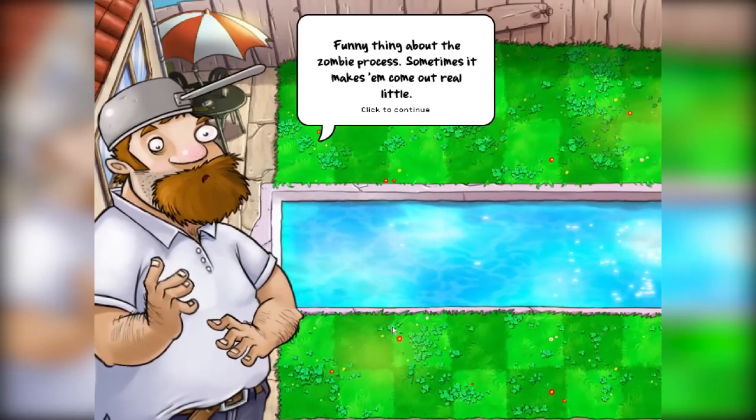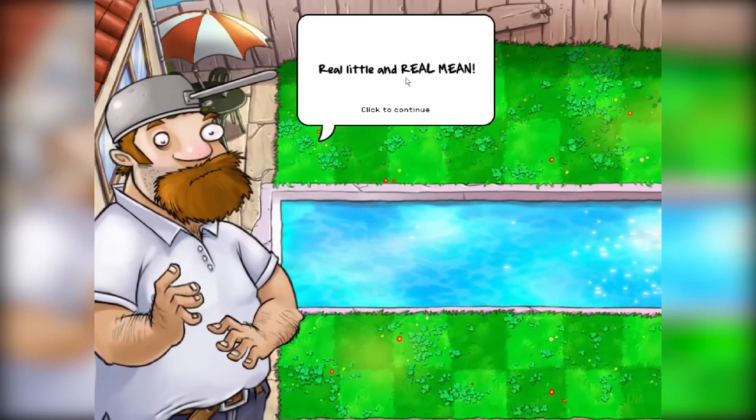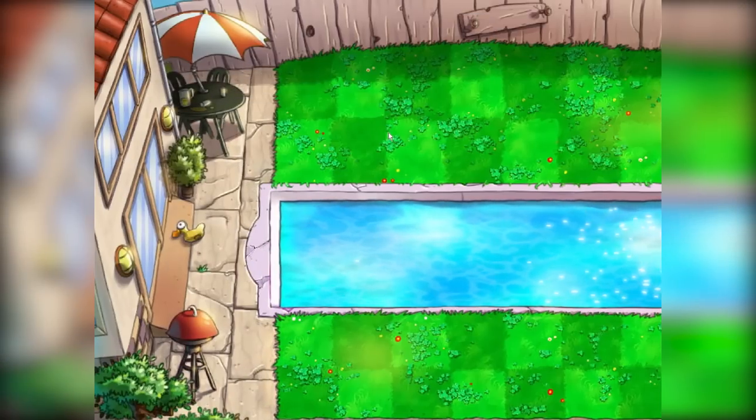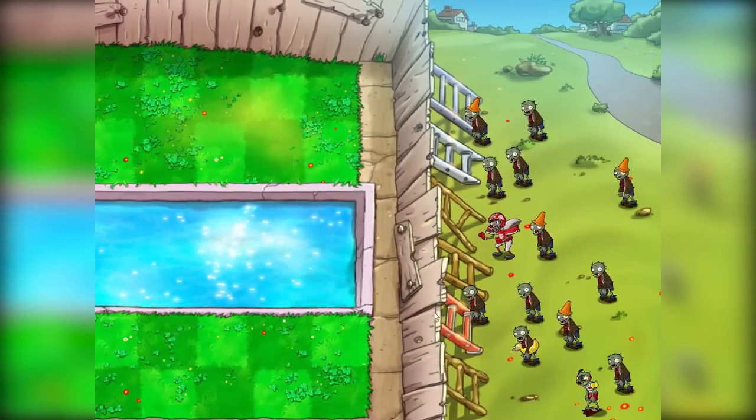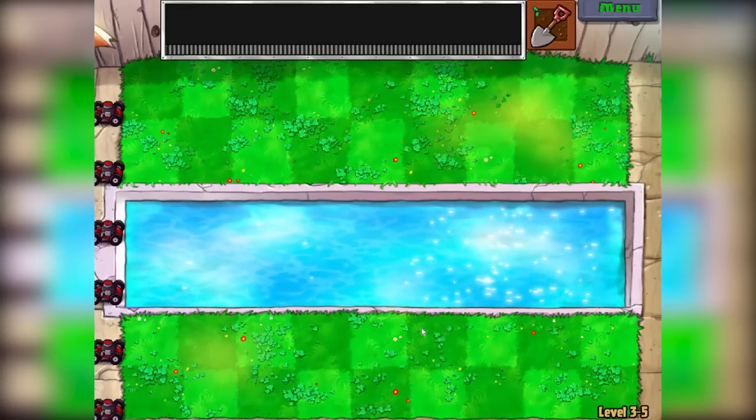What is this level? Funny thing about zombie process — sometimes it makes them come out real little, real little, like real man. Defend your shins! What is happening guys? What is that? They're so small! Let's play, let's do this.